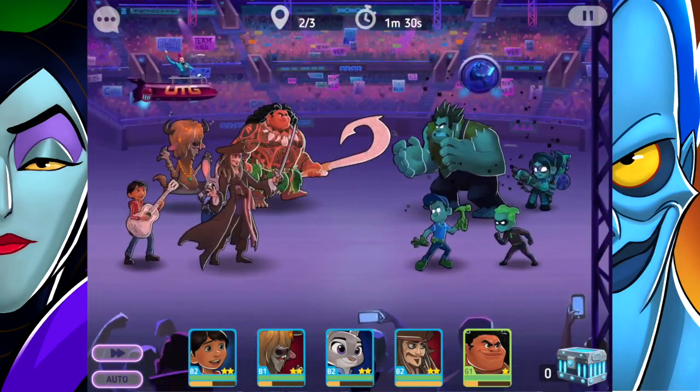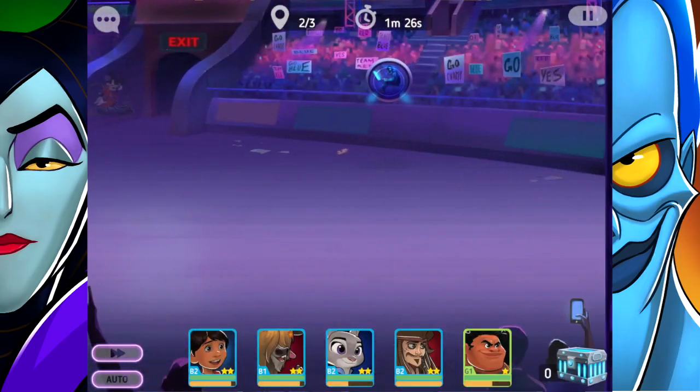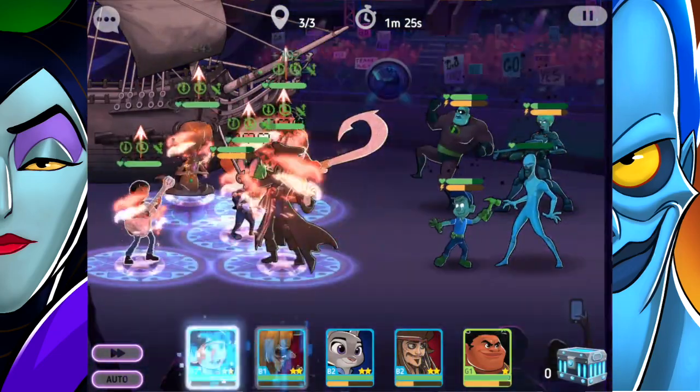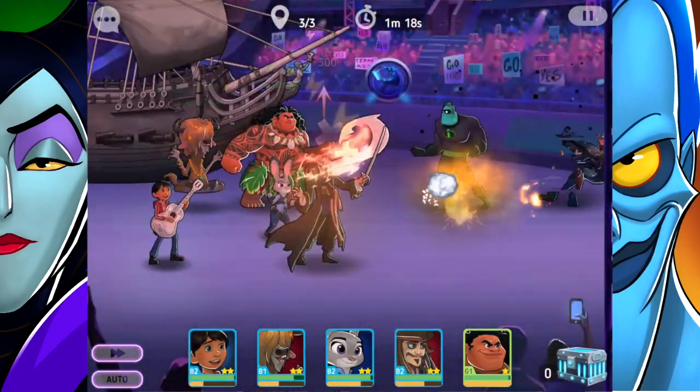So we're in the trials here. I'm not using a whole lot of my best heroes, but they're actually not bad. Miguel is on the dream team. Yax and everybody else aren't — so Yax, Judy Hopps, Jack Sparrow, and Maui.